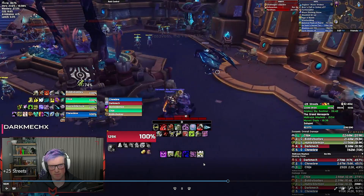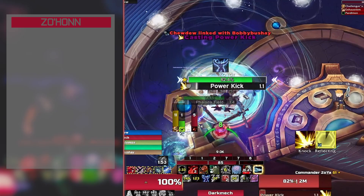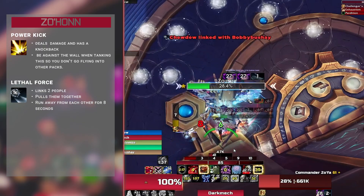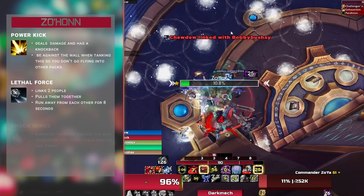We're grabbing a single Peacekeeper and taking it up to Commander Zophar. Commander Zophar does a Power Kick — deals decent damage with a big knockback — so position your back to the wall so you don't go flying into other packs. Lethal Force will link two people and tries to move them together; don't touch, it lasts eight seconds. With this wall positioning, when you get Lethal Force one person goes on each side and you never touch. Shock Mine: a bunch of traps go out on the ground — don't stand in them.